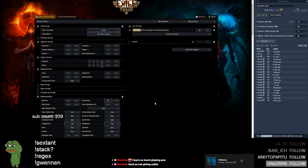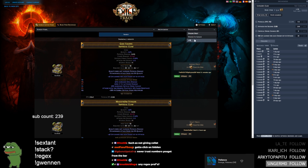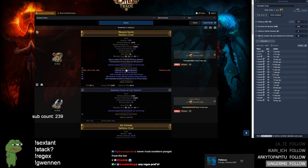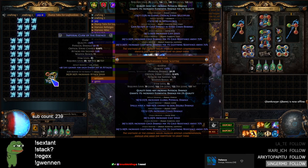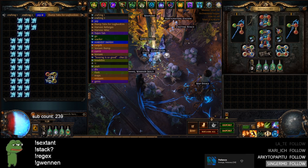I got the base for 30 exalts — this league is a bit small now. The base is normally around 47–48 exalts, but I got this for 30 last night when I was looking before the craft today. Not bad. Alright, let's get started — we have a lot of woe essences here.